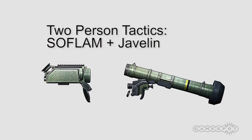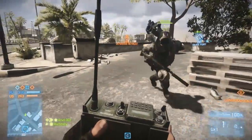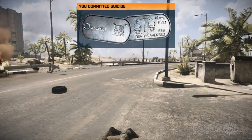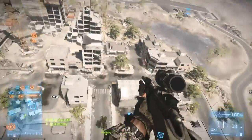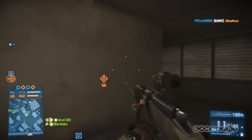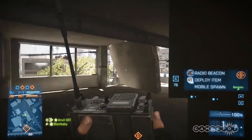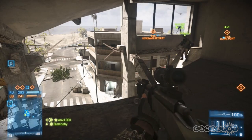Now the first step in the Soflam-Javelin combination is to kill yourself — suicide is involved and sometimes you need to do that to win. The technique we're using here to get to higher ground is the spawn beacon parachute technique. Now that the MAV is dead, the only way snipers can really get to inaccessible places is to spawn on their beacon and parachute in. It's important to note that the spawn will have you facing north every time, so place your spawn beacon south — approximately 60 meters for a three-to-five story building, and right at the base of a skyscraper to reach the top of those structures. The construction site on Oman or the tower on Karg Island are good examples of where you want it right at the base.